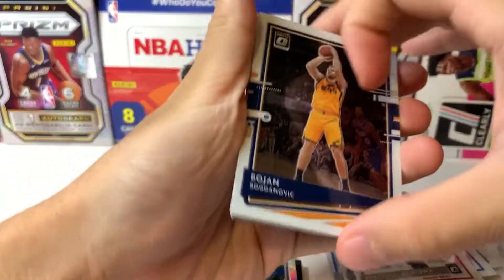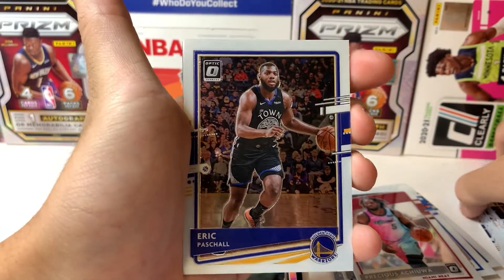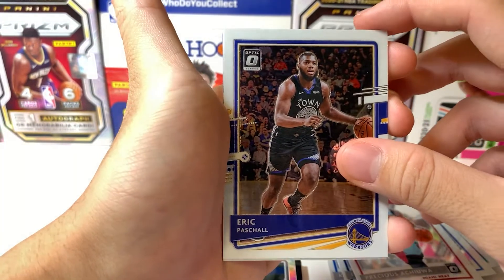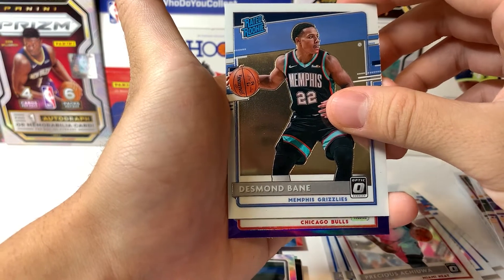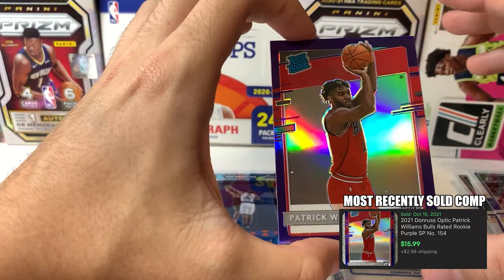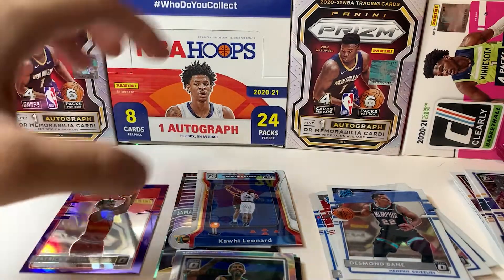Got a Bojan Bogdanovic. Let me know if you guys like the setup — the plan view, the straight-down setup with the camera — but yeah, we're gonna keep trying new things. We got Desmond Bane as a rookie, and our purple is going to be Patrick Williams. Centering could be better, but a purple Raider rookie is not too shabby — that's a nice one.